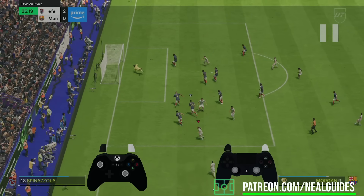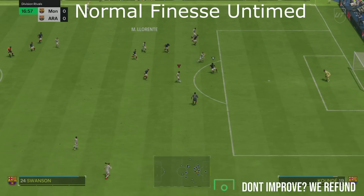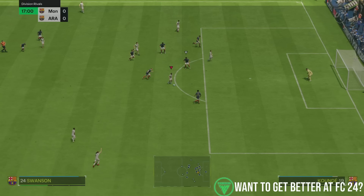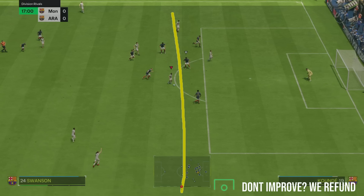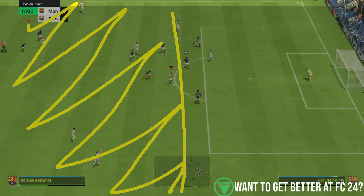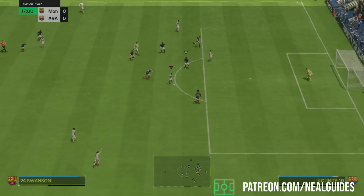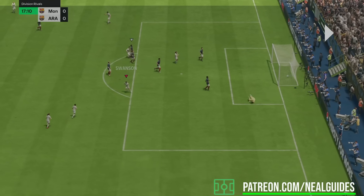Now the reason why it's not working for a lot of you is some of you are not green timing it — but you don't have to green time it. I'll show you an example here with Swanson; she doesn't have the finesse shot playstyle plus. The key thing is you create that 45-degree angle towards goal. Shoot on your dominant foot, and remember: outside the penalty arc, the most important stat is the long shot stat, not the finishing stat. So make sure you've got someone with good long shots — two-thirds power without timing it and it still goes in the back of the net.